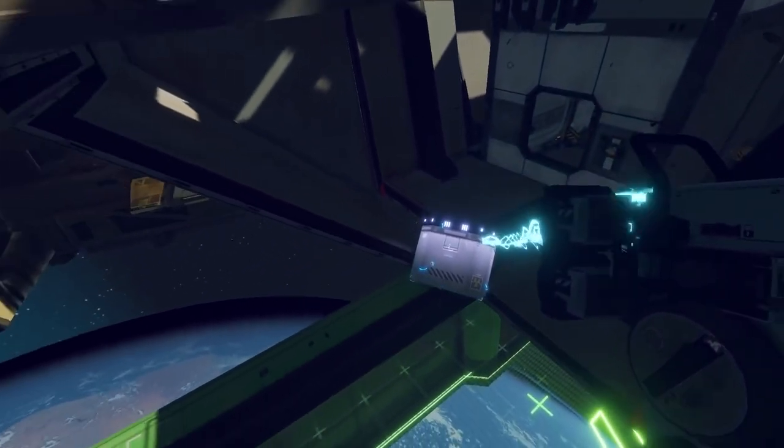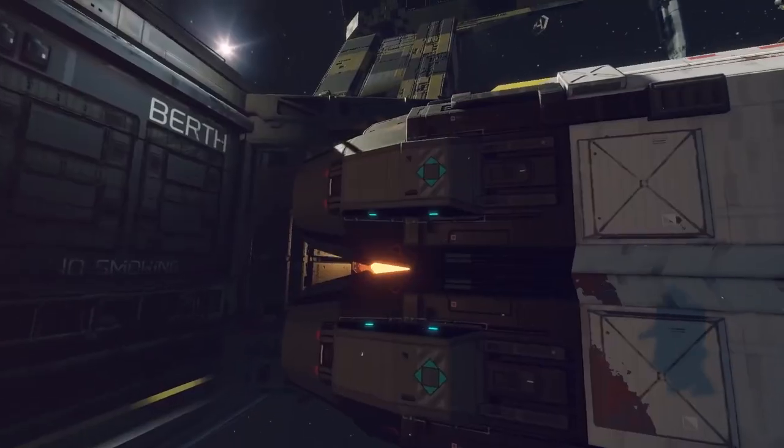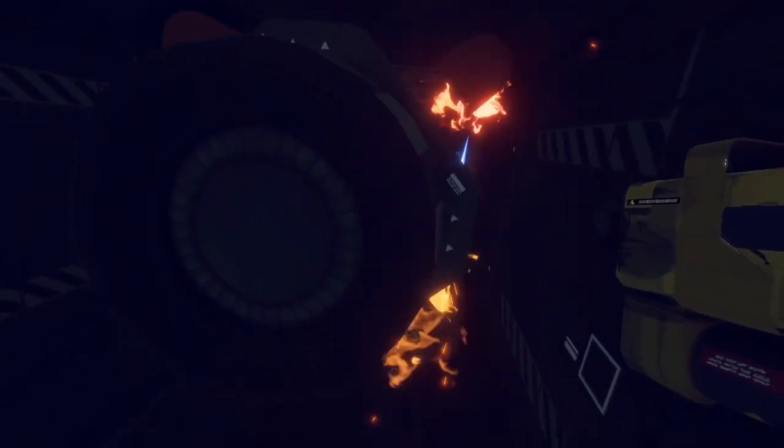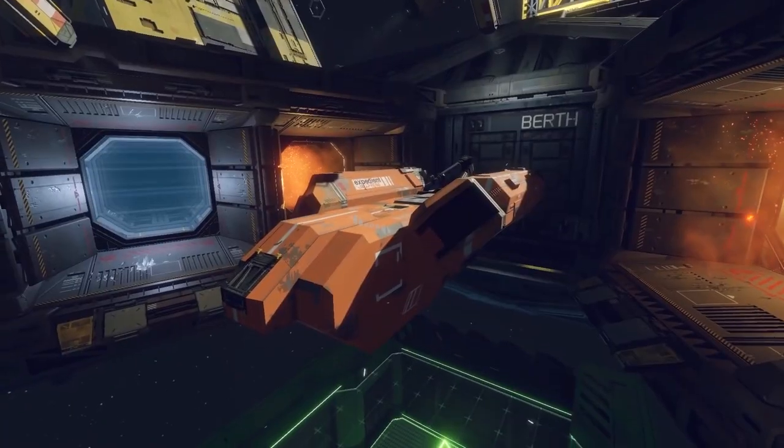They all share two important qualities. First, they are equipped with powerful quasar thrusters — so massive you have to crawl inside to salvage them. Beware that the thruster fuel lines may become unstable, and could lead to extreme... Shift bonuses.